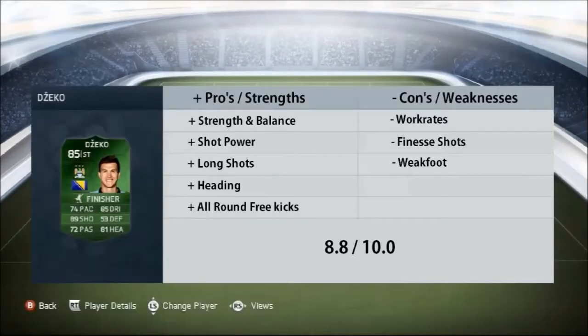In terms of pros and cons: the pros would definitely be his strength and balance — he never really got pushed off and fell to the floor. Shot power is a definite strong trait, along with his long shots, and heading is very nice because he's tall and gets onto everything. Free kicks — drilling from distance and close range — were his best attributes. On the weaknesses side, his medium attacking work rate did play against him, his finesse shots were a let-down compared to his in-form card, and his 4-star weak foot didn't convert as well as expected.